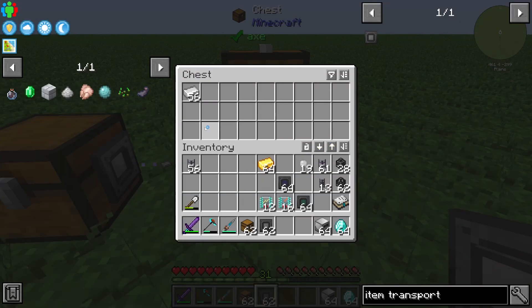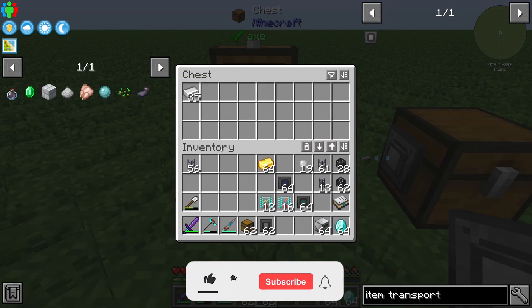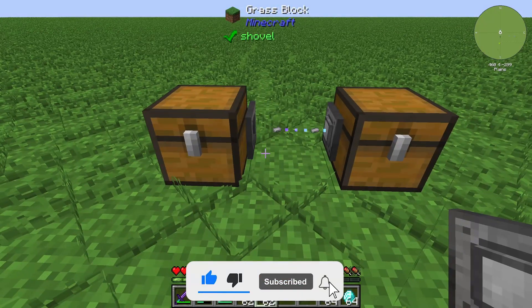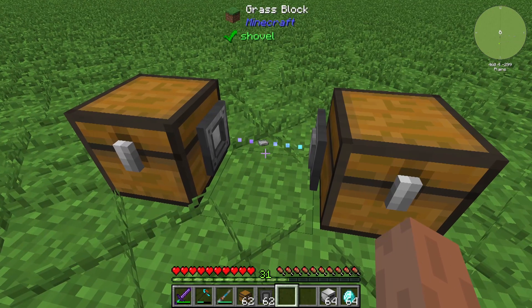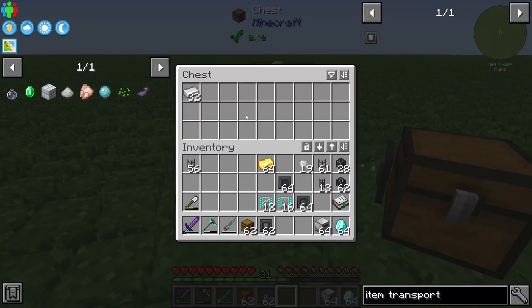If you put in some iron ingots like this, you can see that all iron ingots are transferred into this chest. You will also see the items spinning around a little bit — there are some iron ingots. It takes a little while, but you can increase the speed.